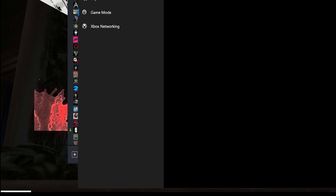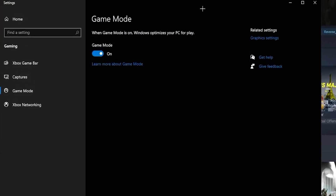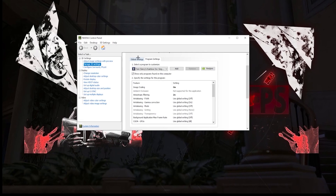For the first step, head over and click on your Windows tab and type out 'Game Mode.' Go ahead and turn on Game Mode, since this will optimize your PC for gaming. You also want to turn off your Xbox Game Bar.